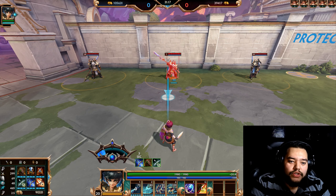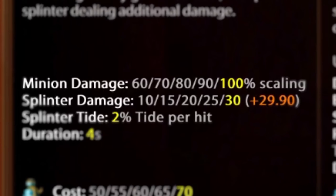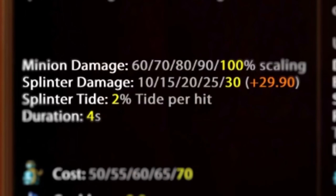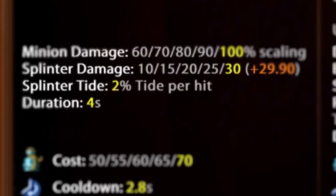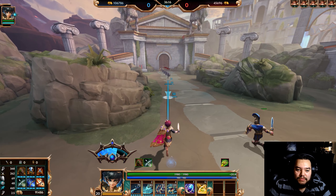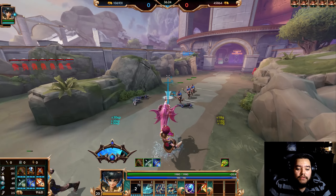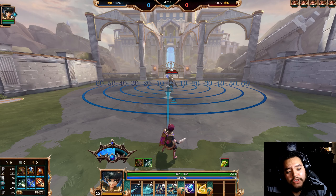Now we're going to quickly go over the stats so you know what this ability is doing for you exactly. At rank 1, you're getting 60% minion damage, and at max rank you're getting 100% with additional physical power scaling. Your split drill damage is 10 at level 1 and 30 at max rank with additional physical power scaling. The Tide buildup is 2% per hit on the spikes. Also, on top of doing the extra damage to minion waves, it also shoots through the minions, allowing for some easy poke if you're fighting or boxing 1v1 in your matches.